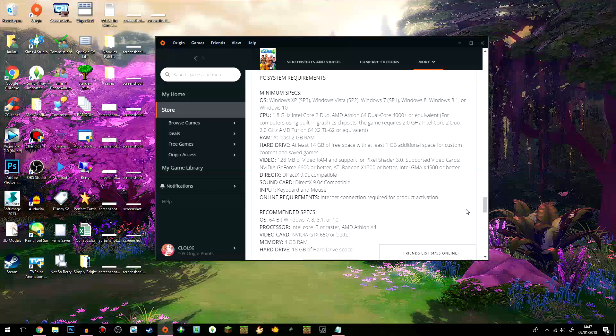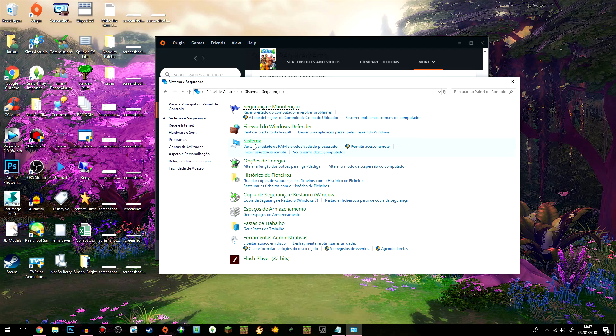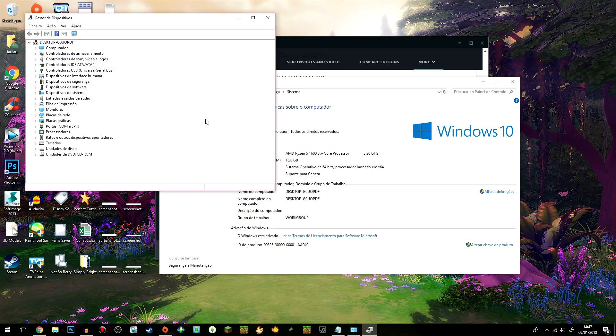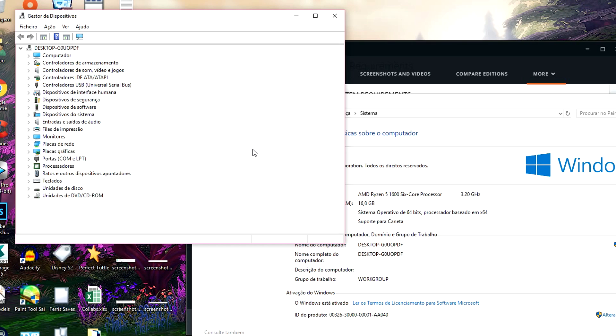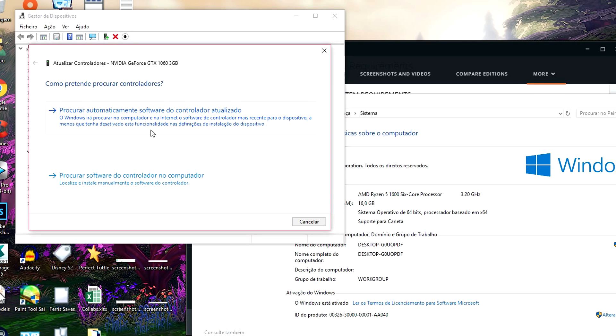The second step is checking to see if your computer drivers are up to date. Go to the Windows icon and look up the Control Panel. My computer is in Portuguese but I'll translate everything. Go to System and Security, then System, and on the left side you'll see an option that says Manage Devices. Click on it and a window will pop up where you can see every component of your computer. For example, if you go to your graphics card, click on the little arrow, right-click it, and click Update Driver — Windows will automatically look for updates online.